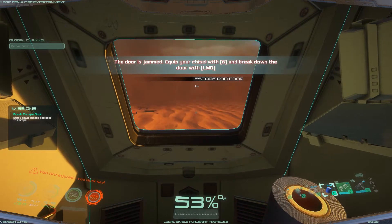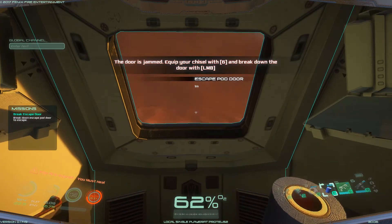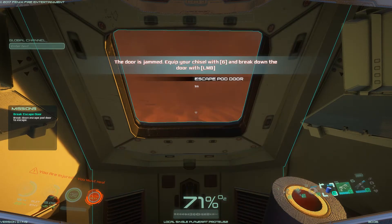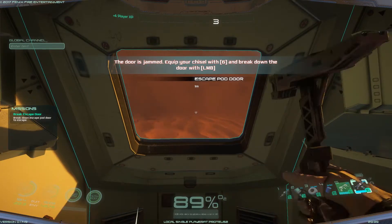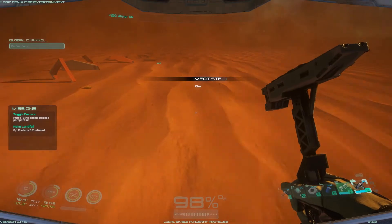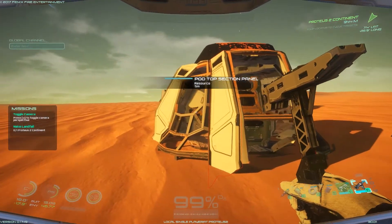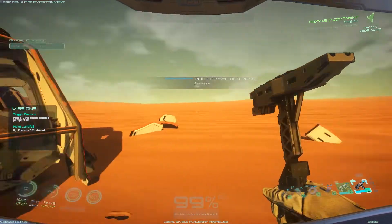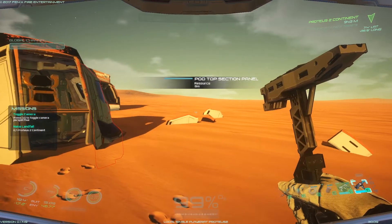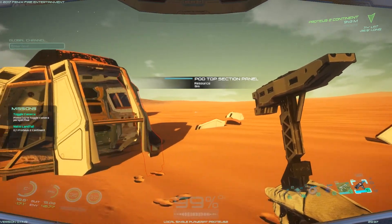Alright, is there anything else to pick up? We just gotta exit the pod. Put the bandages away — why is he not putting the bandages away? There we go. Something wonky is going on. We've got our chisel, F to exit the pod — there we go, we've exited the pod. Oh whoa, what's with that head sway? Game developers, why?!